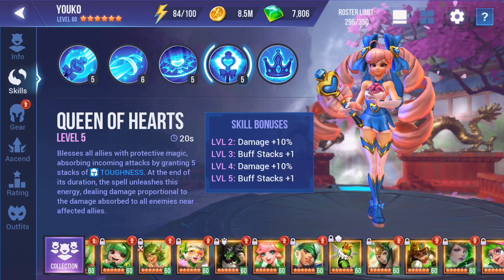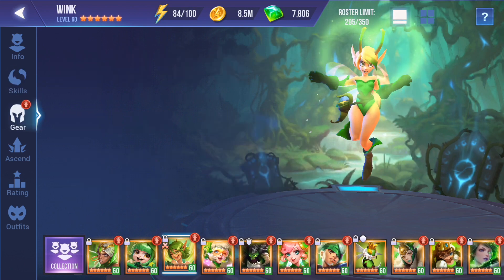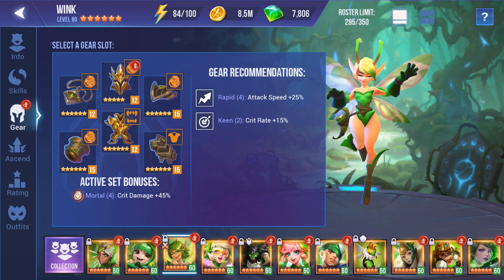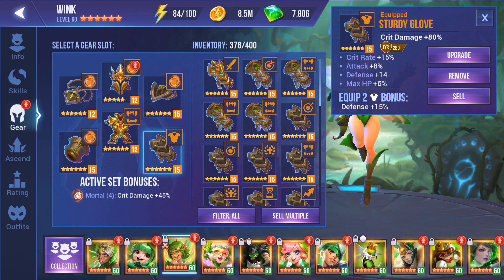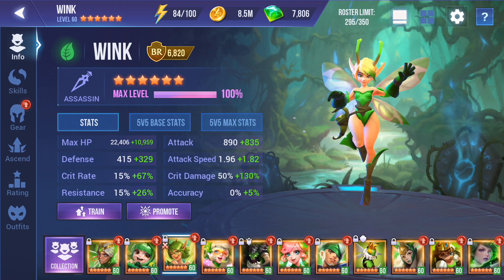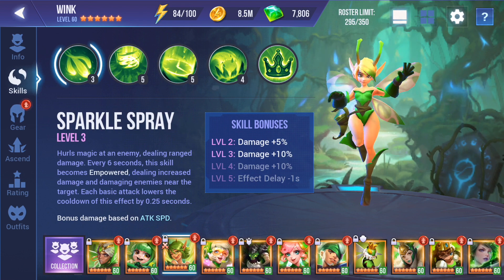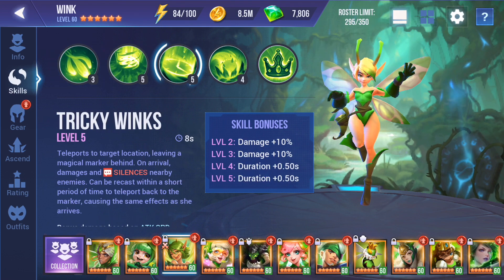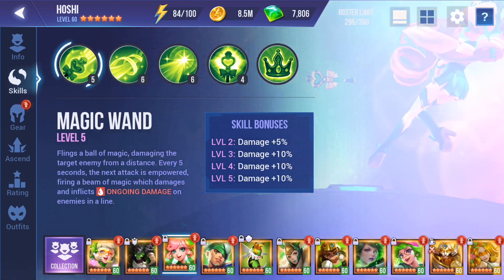The next champion is Wink, the Nature Fairy. I have her built on Mortal, broken set, high crit, high attack speed — these are the stats I wanted. I don't care what set she's on as long as she has these stats. I almost have her fully skilled up; I just need four more water or fire fairies. She is just a damage demon — she's in there messing all sorts of stuff up.